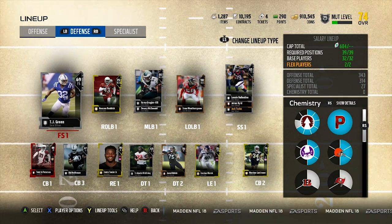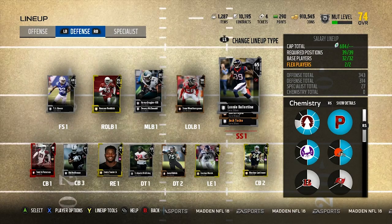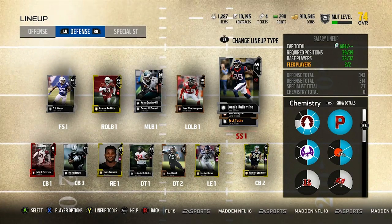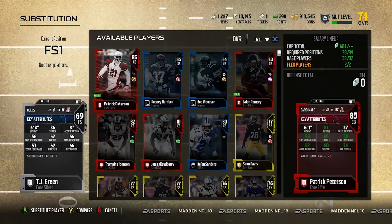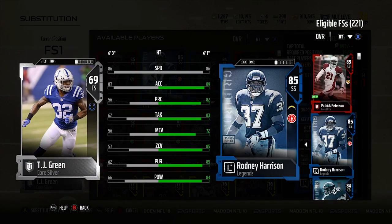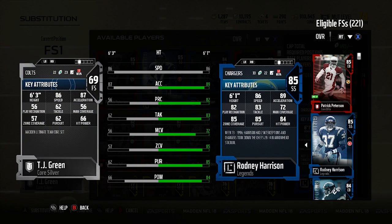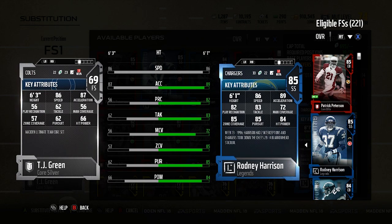TJ Green plays way better for me than he did last year, and Lonnie Ballantyne too — to be that tall, still be able to hit, and have 86 speed when MUT dropped, they're still great cards. If you compare TJ Green to other safeties like Rodney Harrison or Rod Woodson, he obviously gets blown out in hit power, tackle, and other categories by 20 more points each, but at 11 cap versus 33 cap for similar speed, you get a taller player with the same exact speed.